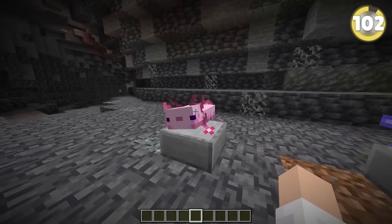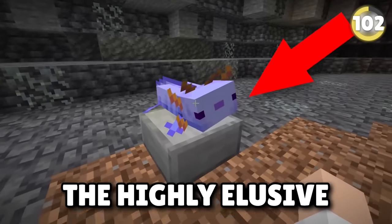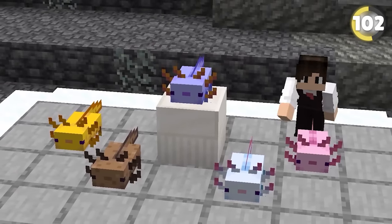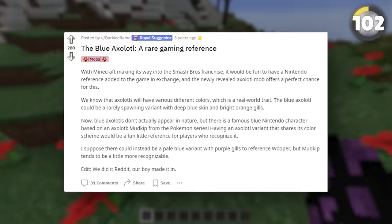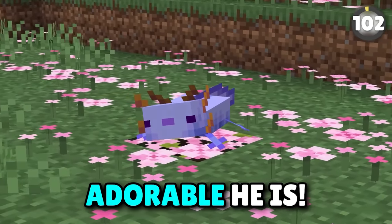A favorite addition from the Caves and Cliffs update was the axolotls, particularly the highly elusive blue axolotl. Did you know this is the only version of the axolotl that cannot be found in real life? The blue axolotl was actually suggested by user DarkEyesFlame on Reddit to reference Mudkip from Pokemon.